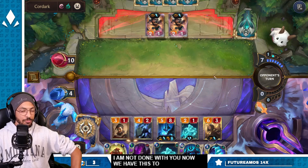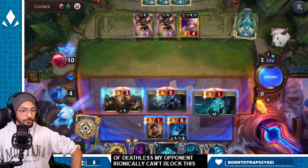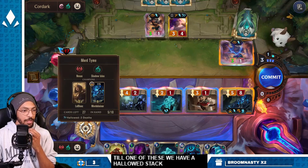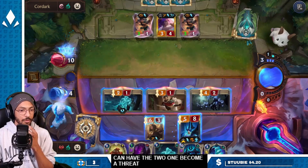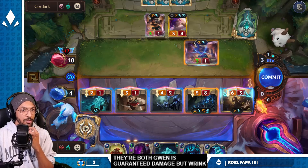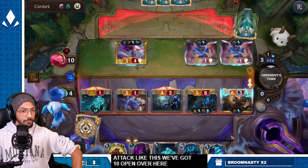Now we have this to challenge — we've got blockers because of deathless. My opponent ironically can't block this. We have two hallowed stacks so the two-one can actually become a threat. They're both — Gwen is guaranteed damage. But Gwen Claydoh is also unblockable damage, so I think it's best to just attack like this because we've got ten open over here. Where are you going? There's At The Ready.